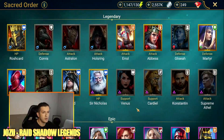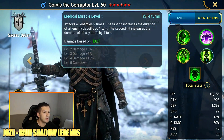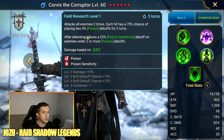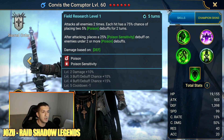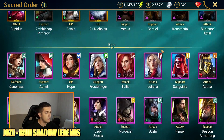If I had different champions, especially for stage 21, I might consider farming the boss instead. Martyr is amazing against waves, Cupid is amazing against waves, Errol as well since he can nuke them easily, and Sir Nick too. If I didn't have them, I'd try to farm the boss — for example with Holstring who has HP burn, or a champion like Corvis who has poisons, since poisons deal about 5% of HP on bosses.